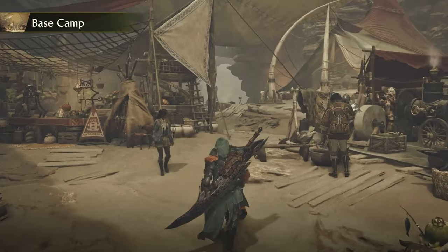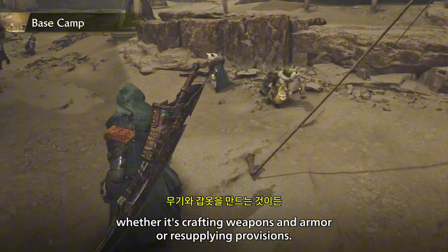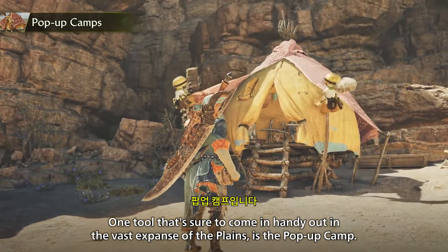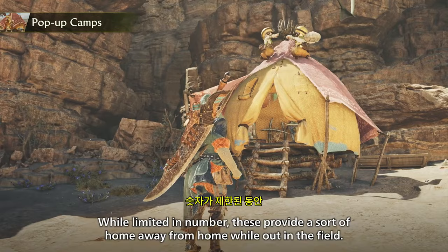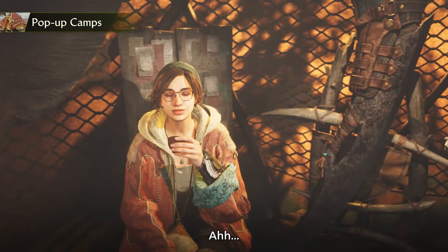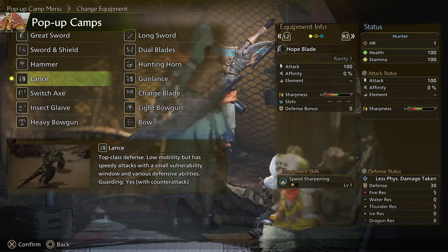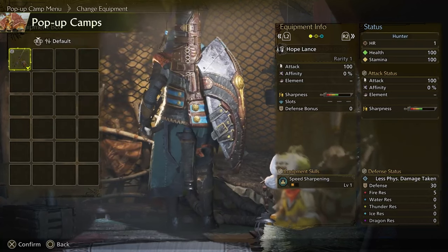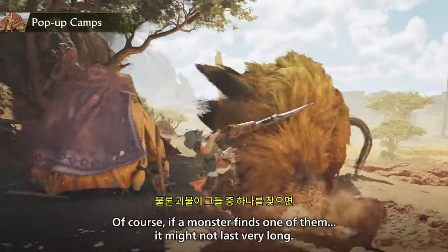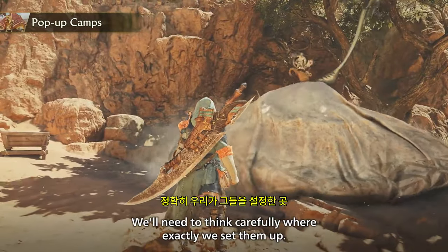Let's talk about the expedition's base camp. This is the heart of operations, where you can do practically everything, whether it's crafting weapons and armor or resupplying provisions. One tool that's sure to come in handy out in the vast expanse of the plains is the pop-up camp. While limited in number, these provide a sort of home away from home while out in the field. Pop-up camps serve as fast-travel waypoints, a place to change your equipment, and an item restocking point. Of course, if a monster finds one of them, it might not last very long. We'll need to think carefully where exactly we set them up.